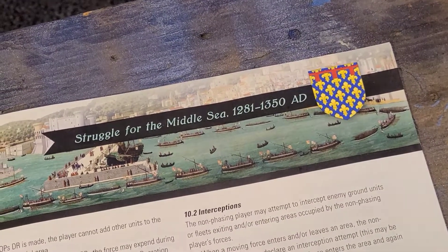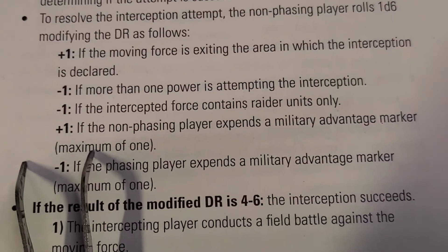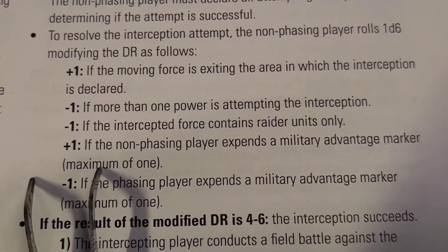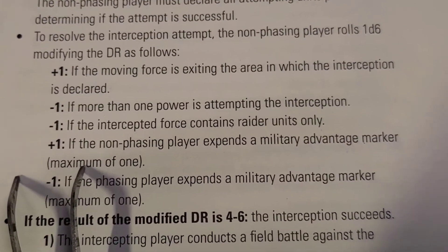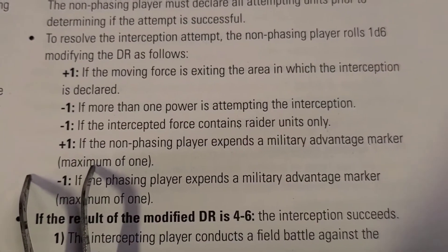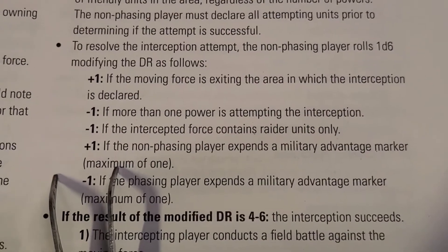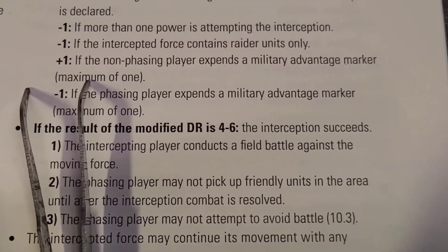Here are the die roll modifiers. He gets to attempt 1d6, but I don't see any modifiers. This has to do with both land and sea, so a lot of these will be land modifiers. Neither of us can expend a military advantage marker to modify the die roll, and neither of us have any. We're going to roll 1 die for the interception attempt — looking for a 4 or higher out of 6 from the Aragonese. And he does it — the interception is successful.